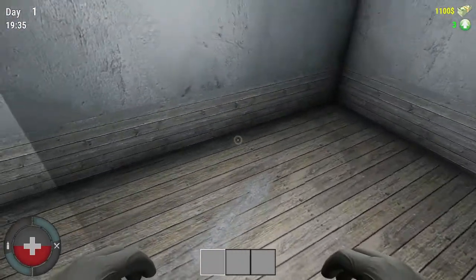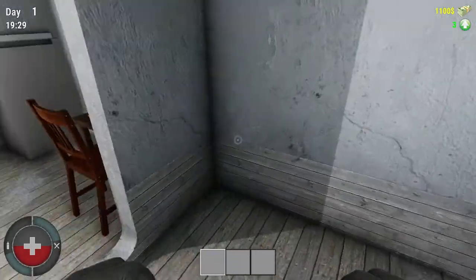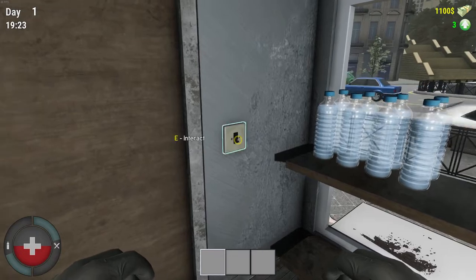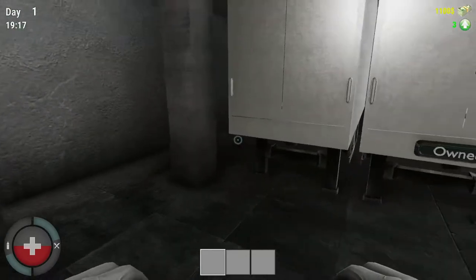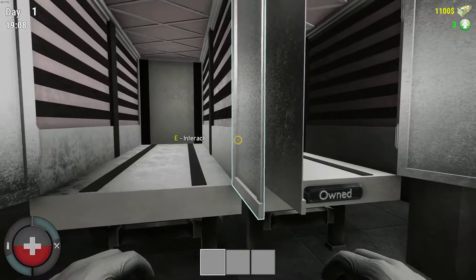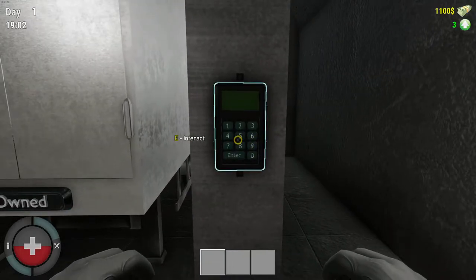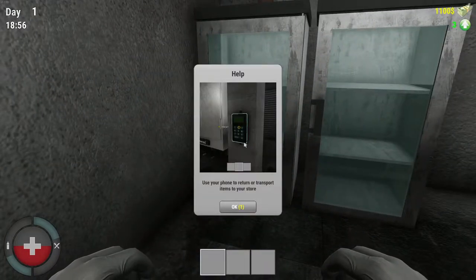Also, we can go down to the shop itself. This is where we put some tables in - we can buy tables here. We put them around the walls and that's where we can build all our computers up. And we can turn the lights off. Now, this is all our stuff - when it's delivered and we put it in there, that's ours. This is where it arrives. That's their lorry, this is our lorry - that's what it says 'owned' on it. And a couple of fridges there. Use your phone to return or transport items to your store.